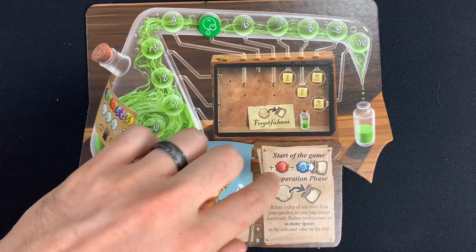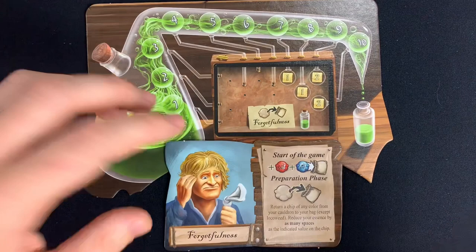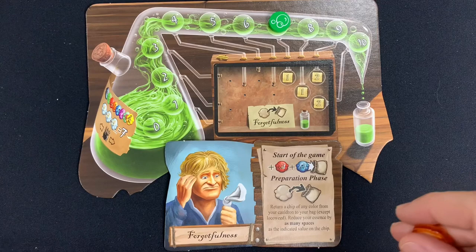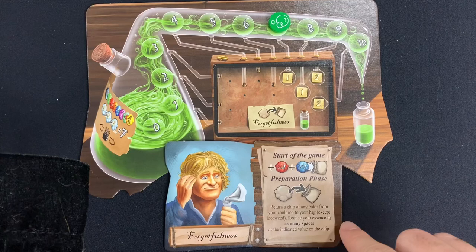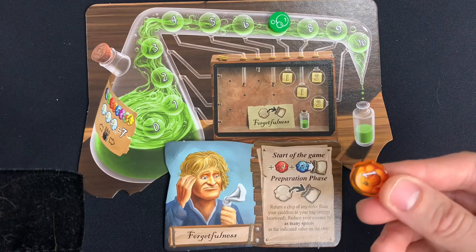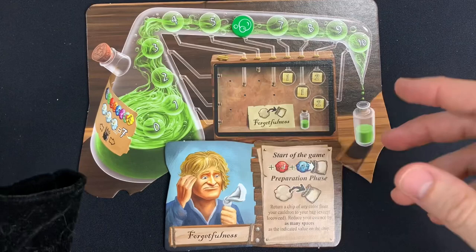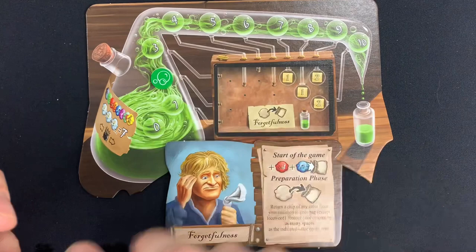If you chose Forgetfulness, you take an additional toadstool and an additional blue crow skull chip added to your bag, starting with 11 chips compared to other players. Initially you only get one or two victory points if your essence reaches seven or nine. Similar to the Witch's Hump, you use essence during the preparation phase: you can return a chip of any color from your cauldron to your bag and reduce your essence by as many spaces as the chip's value. So if you drew a one-value pumpkin you could reduce essence by one and put it back, or for a four-value chip you'd move back four. Loco Weed cannot be used for this ability.